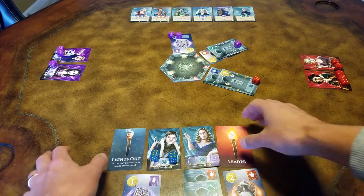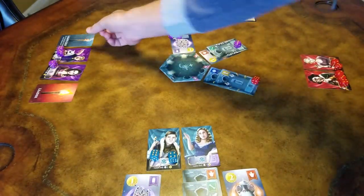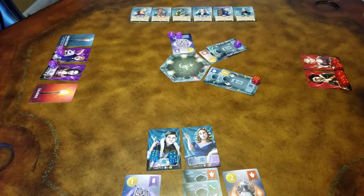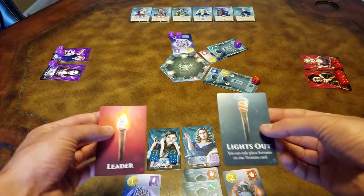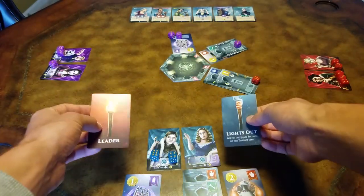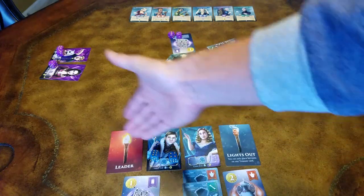To continue the game, both the leader and lights out card will get passed to the next team, and the duchess of that team will start play. Play continues in this manner until we get all the way back to the first team, at which point we are going to switch the leader and lights out card so that the dukes will begin play.